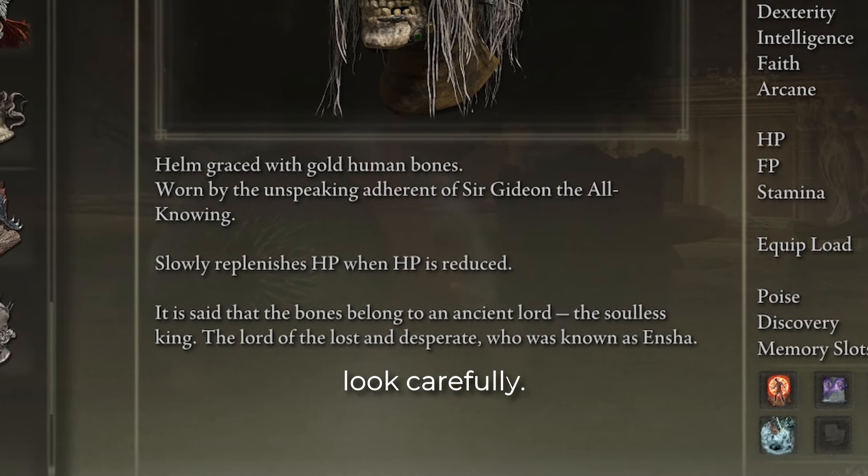When I played my first Souls game, which was Dark Souls 2, I assumed item descriptions only provided bits of lore. I'm a gameplay-first, lore-second kind of player, so I missed a ton of important bits of info at first. There are rarely tooltips that blatantly say something like plus-five strength. Many items have special qualities that only become apparent if you look carefully.